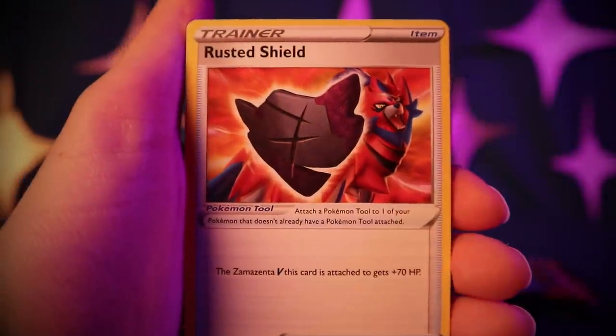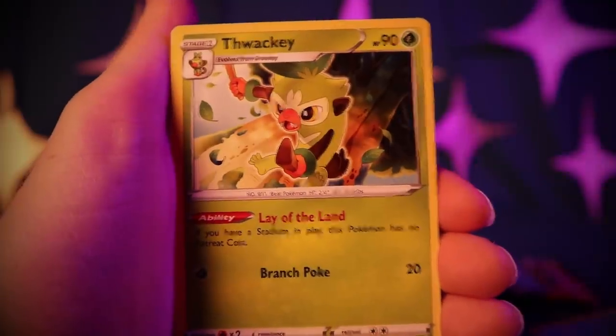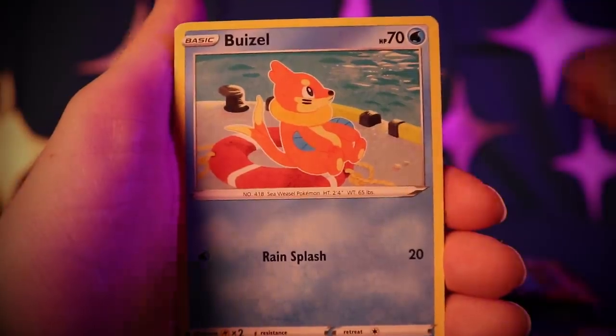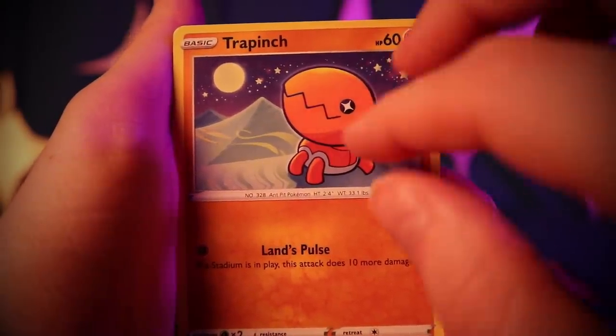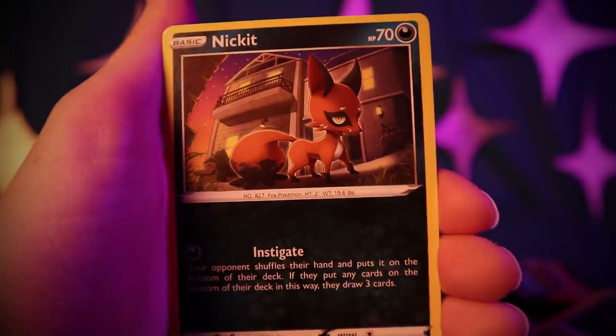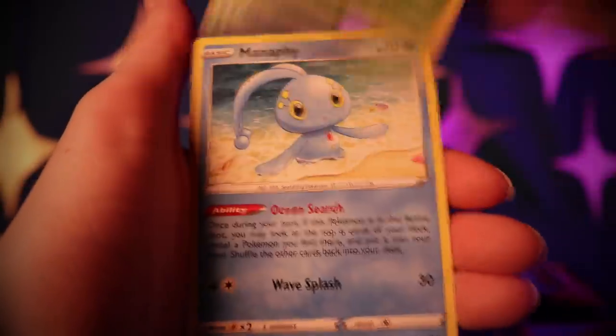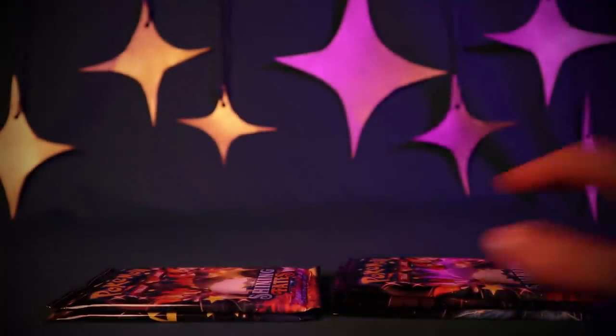A Rusted Shield. Cramorant, Thwackey, Koffing, Buizel, Trapinch, Rowlet, Nickit. Reverse Holo Thwackey and another Manaphy — quite a few Manaphy cards.